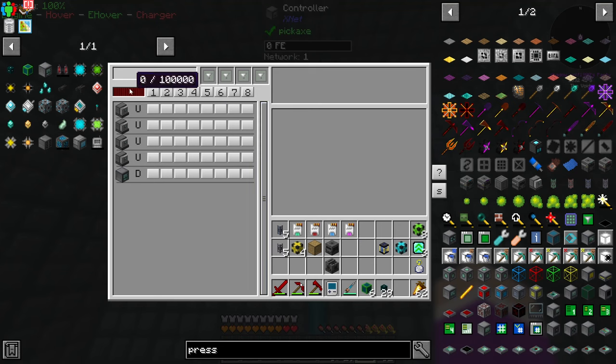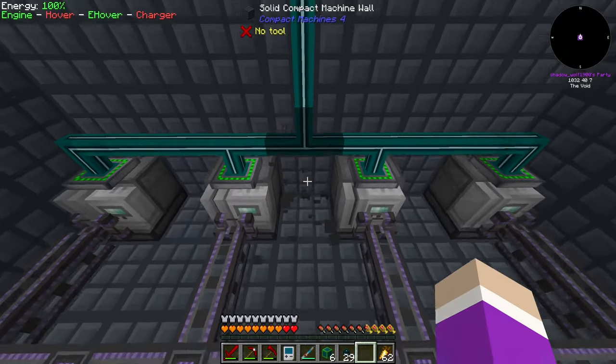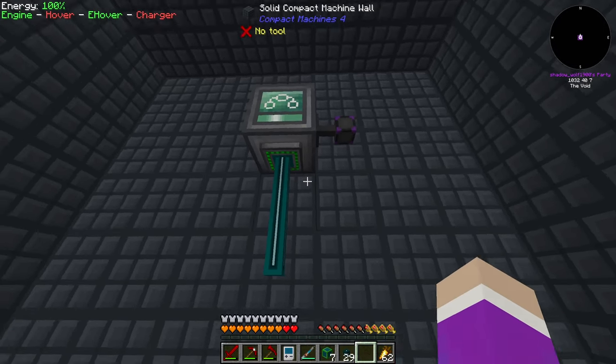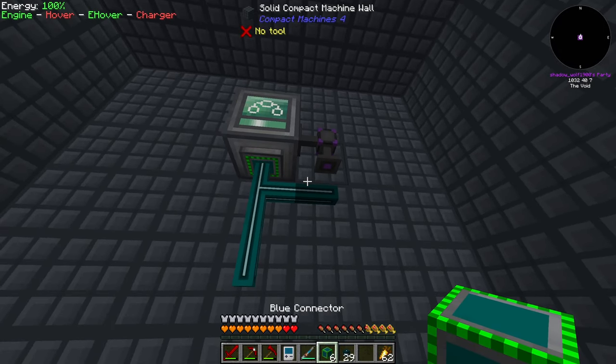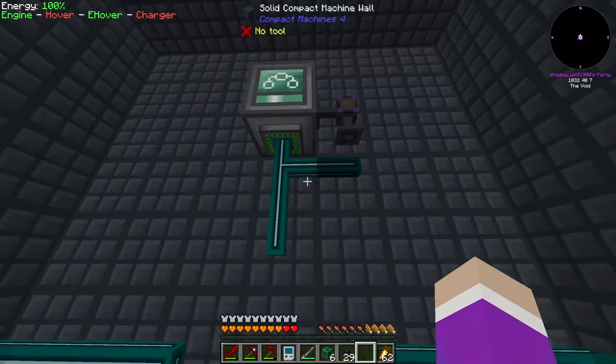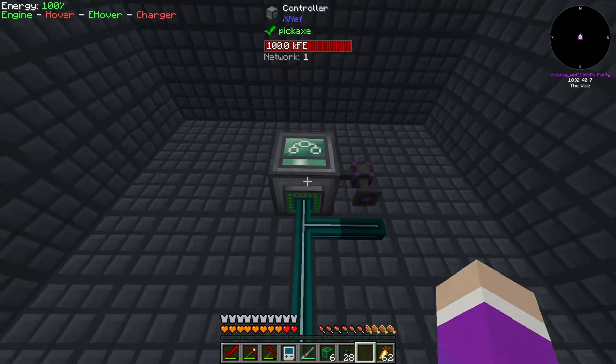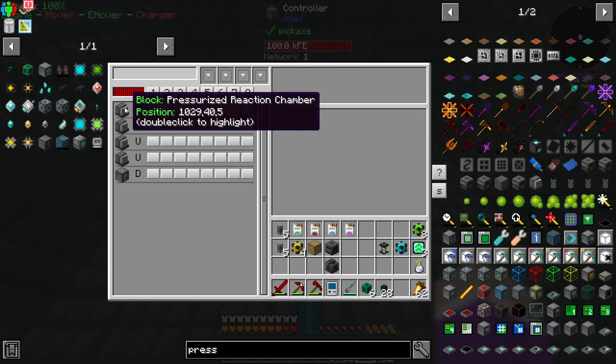We'll see if maybe this won't work because I just realized I need to give this guy power as well. If I stick that on the side and use another connector to draw power out of it while that powers it, that should work. Now in here we have all of our connections.